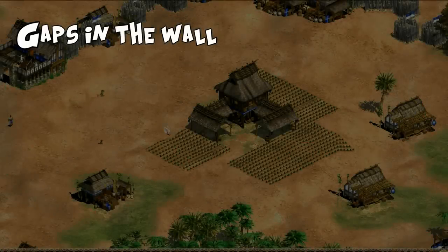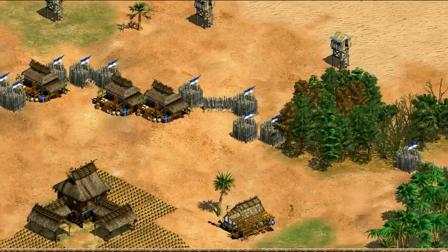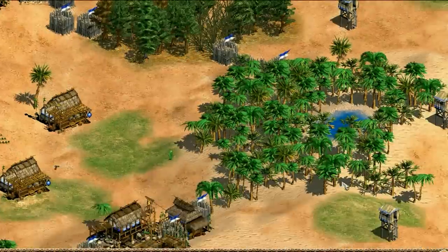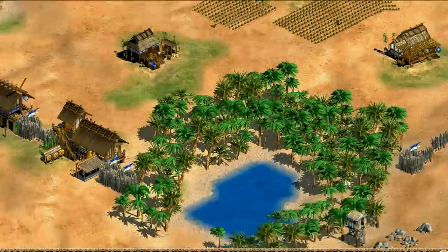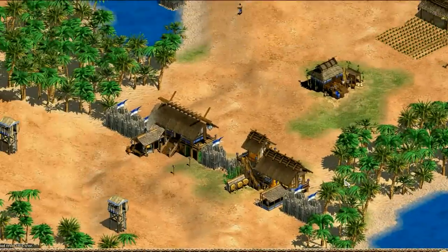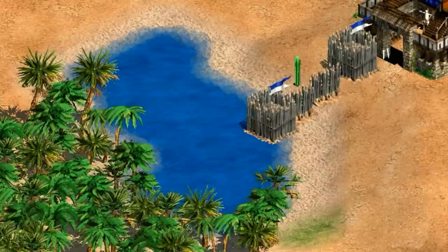Here I have a peaceful town on an Arabia map. Looks pretty safe, right? But this is no normal city wall. This wall has so many holes, it's like the sponge of all city walls — except that instead of soaking up water, it soaks up enemy armies. That analogy kind of broke down there, but you know what I'm saying. Let's start with the most common type of gap that I see online: the good old beach gap.